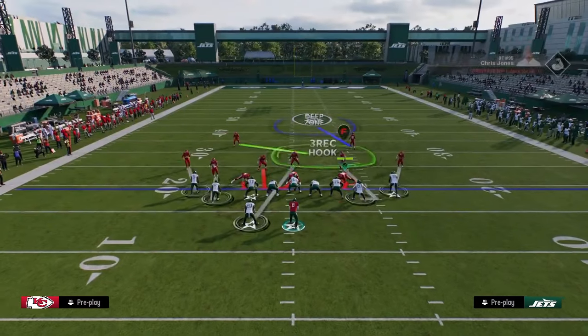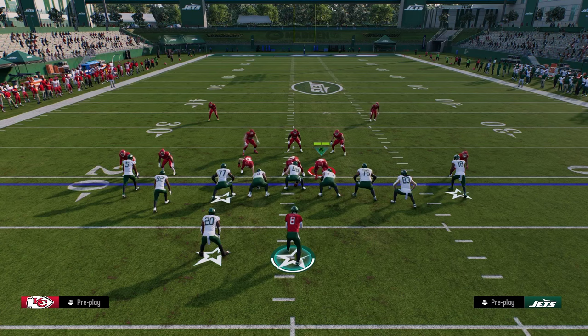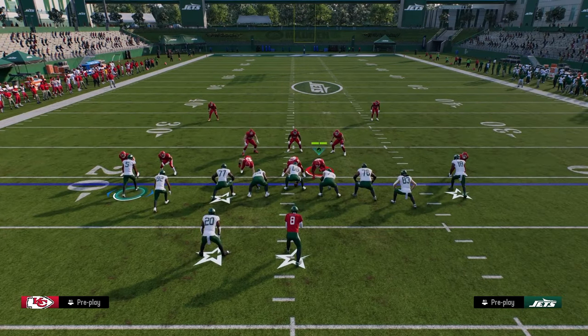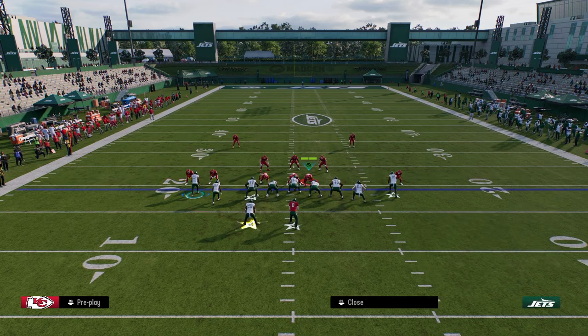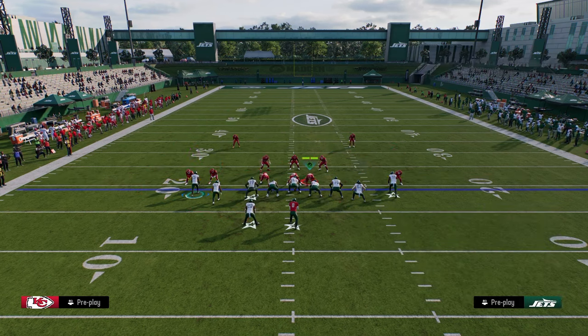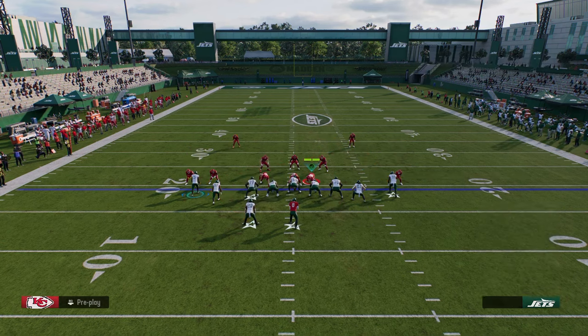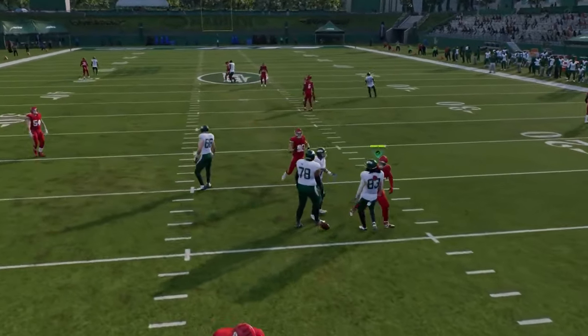Now I'm going to go over one of my favorite man-beating concepts out of this formation if you have running back apprentice. This is out of mesh spot, and we're calling this play for the drags and the post. What we're going to do is stem this curl all the way up, Texas route the running back, and block our tight end. The reason this setup is really good is it's just going to be able to really attack man coverage, because you have several routes that can be open — one of them being the stem curl, of course.